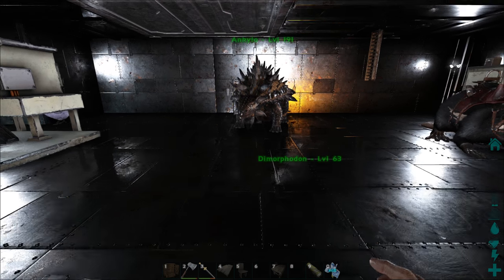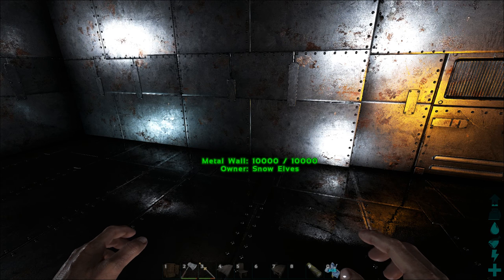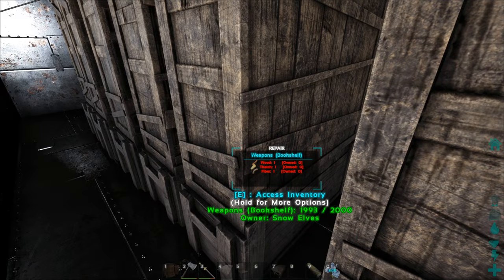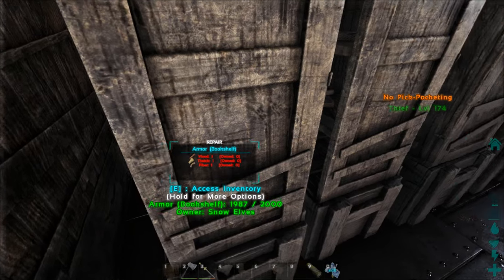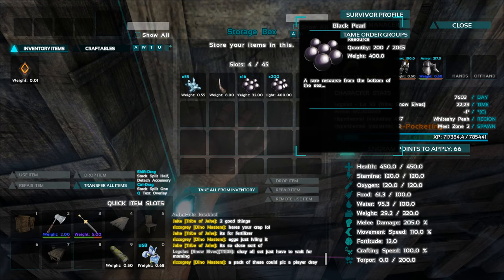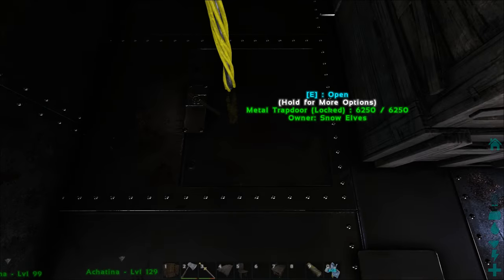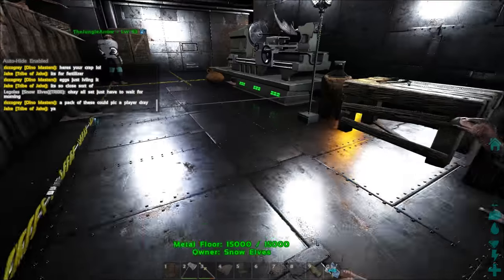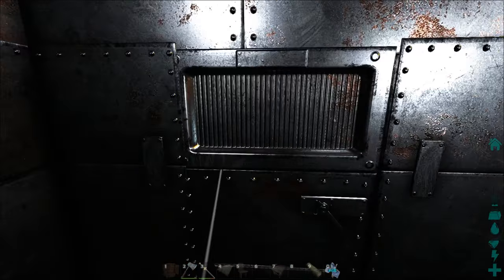We're going to be taming the giant squid. We've got enough pearls for a decent level — there's actually a level 60 at the spawn that I've been checking and that's what we're going to go with. We've got 216 pearls. You feed it in groups of 50, so it'll take four feedings. We are going to tank it with turtles.